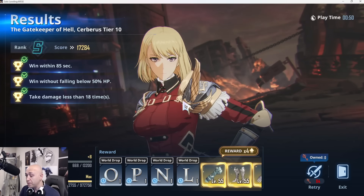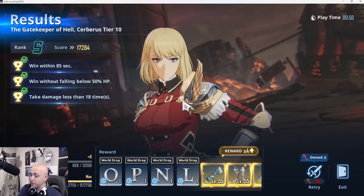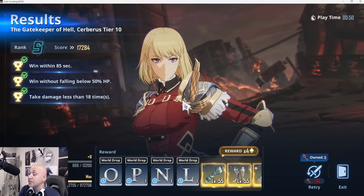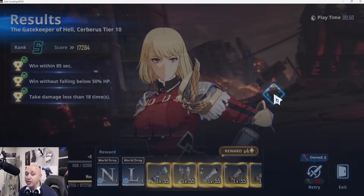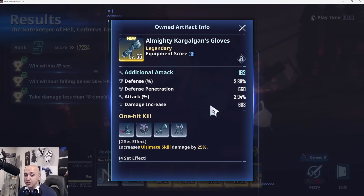A lot of people are confused about Cerberus and how it works. Every time Cerberus hits you, it builds one of the flames shown in the middle of the screen. The moment it hits five flames, your entire team takes massive AOE damage — most of the time it will kill them. Sometimes one or two tankier units survive, but for the most part you want to completely avoid getting hit as much as possible.